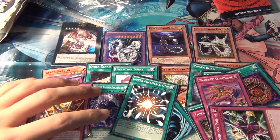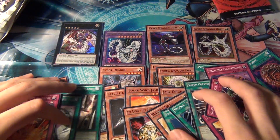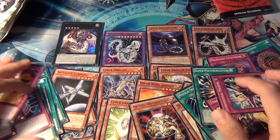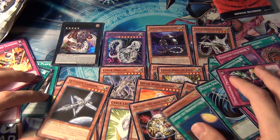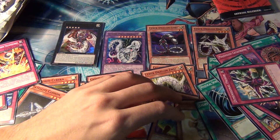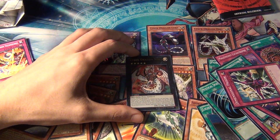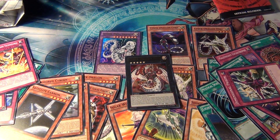Super Polymerization is an excellent reprint. Overall I think this was a pretty good structure deck. Stay tuned — I'm going to be building a Cyber Dragon deck. I'm not sure when I'll be posting it since I have a lot of other plans for Buddy Fight and Vanguard, but stay tuned. As always guys, rate, comment, subscribe — thanks!